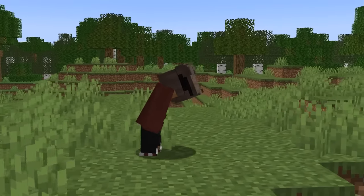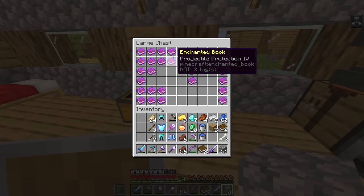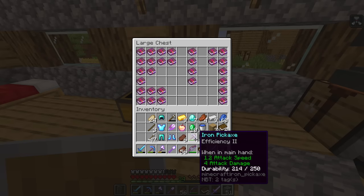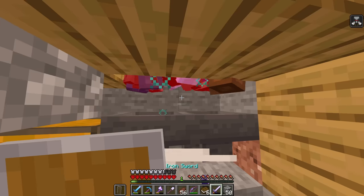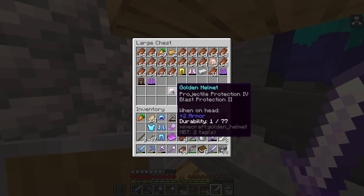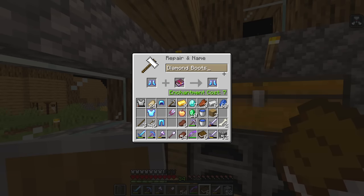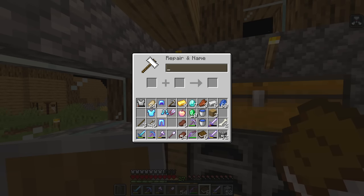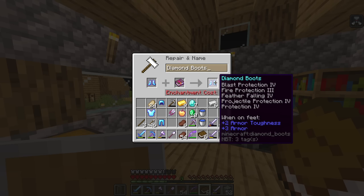While contemplating if I was actually going to win the fight, I made progress on getting enchants. We have all four projectile protections - now we just need regular protection, fire protection, and blast protection. This is how much stuff we've gotten so far - it looks intimidating, and there's not even any actual protection on it yet. Look at this: projectile protection 4, blast protection 4, prot 4, mending, feather falling 4, fire protection 4. How do you even fit all of that?